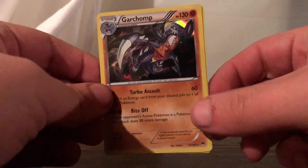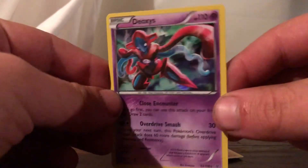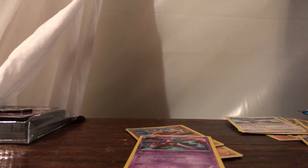So to summarize our pulls — we only got holos. We got a Garchomp holographic card, a Medicham holographic card, and a Deoxys holographic card. No ultra rares, but three for three with the holo pulls — that's really not too bad.